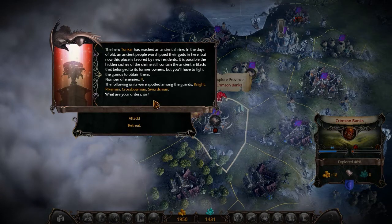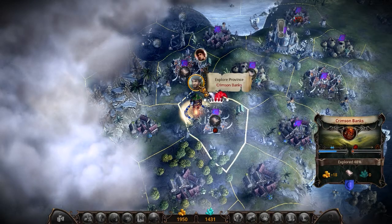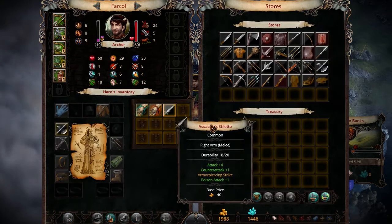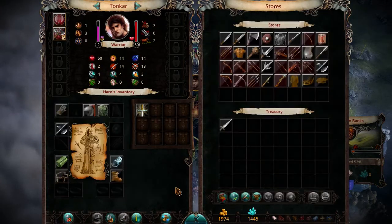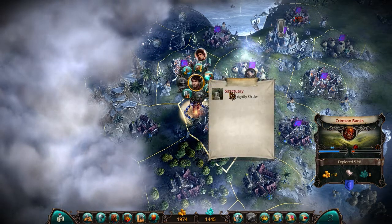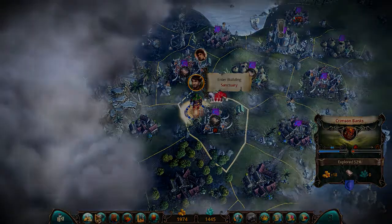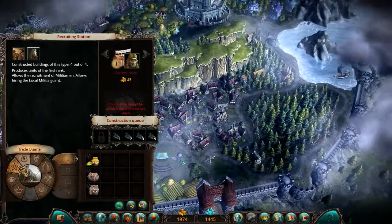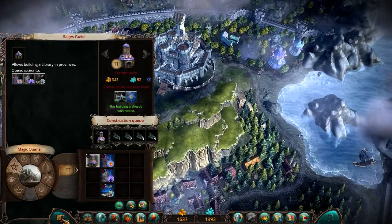Sanctuary. Examine: Knight, pikeman, crossbowman, swordsman. Retreat. Let's go ahead and put this Assassin's Stiletto in here. I actually want my warrior to carry that, so you can have it. Go to Sanctuary. And it's about time to finally get some good spells — actually we need the Sage's Guild first.